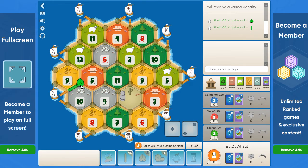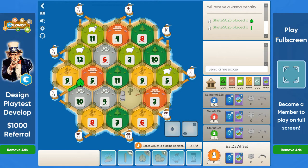On this board we see already a lot of wheat, a lot of ore as well on good numbers. Wood is so-and-so, brick only has two good numbers — one and a half maybe — and sheep is not the best.